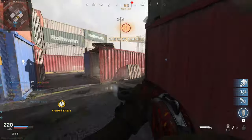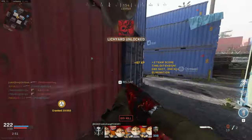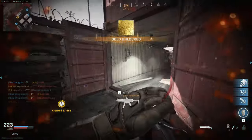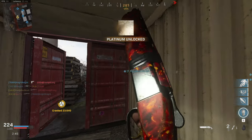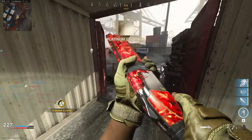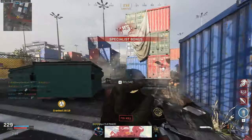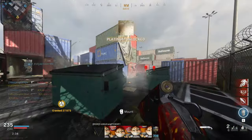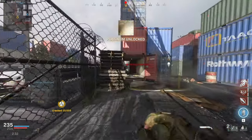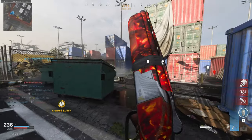If I had to rank each shotgun from worst to best, it would go Origin 12 at the bottom, then just above it the Model 680, then the 725, and on top it's got to be the R90. So yeah, the shotguns have been platinumed. Overall the shotguns were a ton of fun, and a part of me wishes I saved them for last because they would have been a really easy, stress-free, and fun class to end on — but I had to make the most out of the Shipment Extended playlist while it was out. Now that the shotguns are done, the next class I'm moving onto is the SMGs, and once they are done, I've unlocked Damascus.